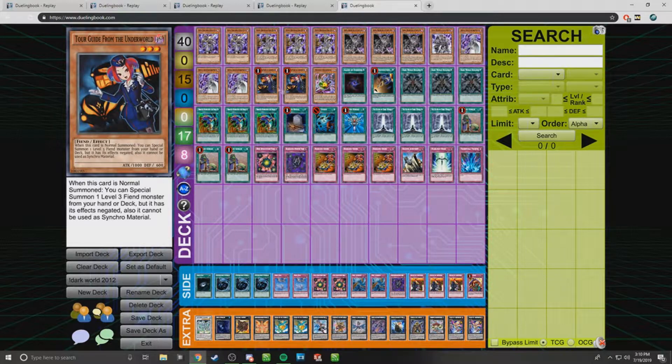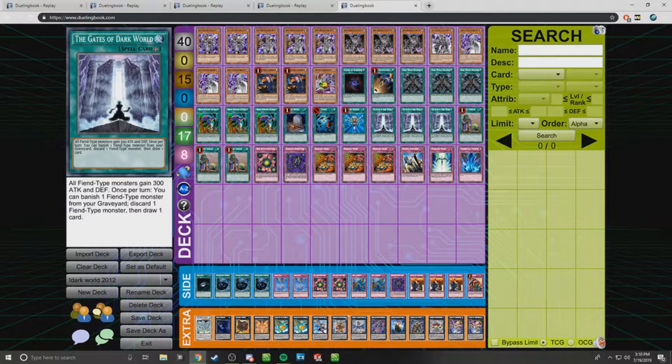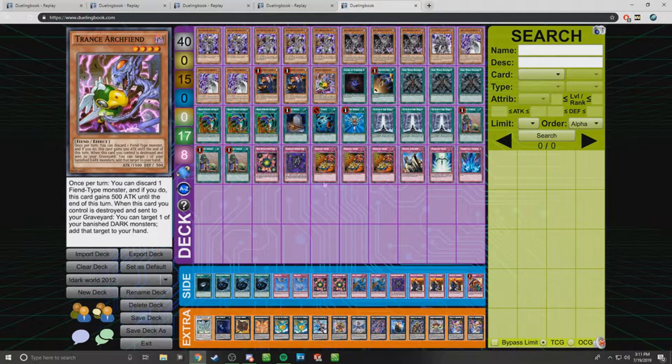I ran two Tour Guides. Tour-ia was at three at this time, but I went with two because I ran a Trance Archwing instead of a third Tour Guide. Tour Guide is pretty good when you don't really have too much going for you — you can stall out with the Zenmaines, allow yourself to draw extra cards, buy some time. Otherwise, you go for a Leviair if you have Gates, and if you need to get Gates going, you have Leviathan Dragon just to ditch material to the grave. You can also use Broww for that. Sangan is pretty worthless because he has to die, and you're not just going to leave a Sangan on the field — you're going to hit Broww to bounce back with Grapha, or go into Leviair most times.